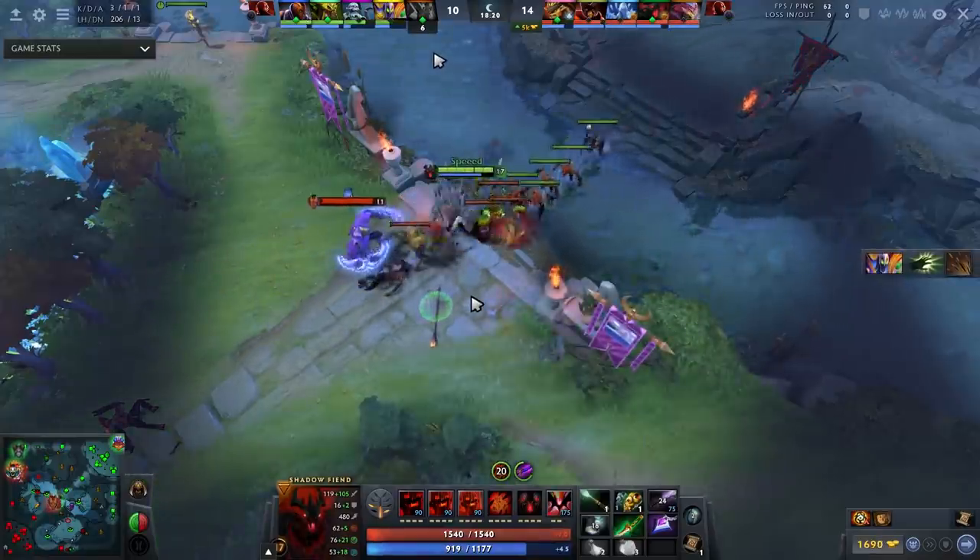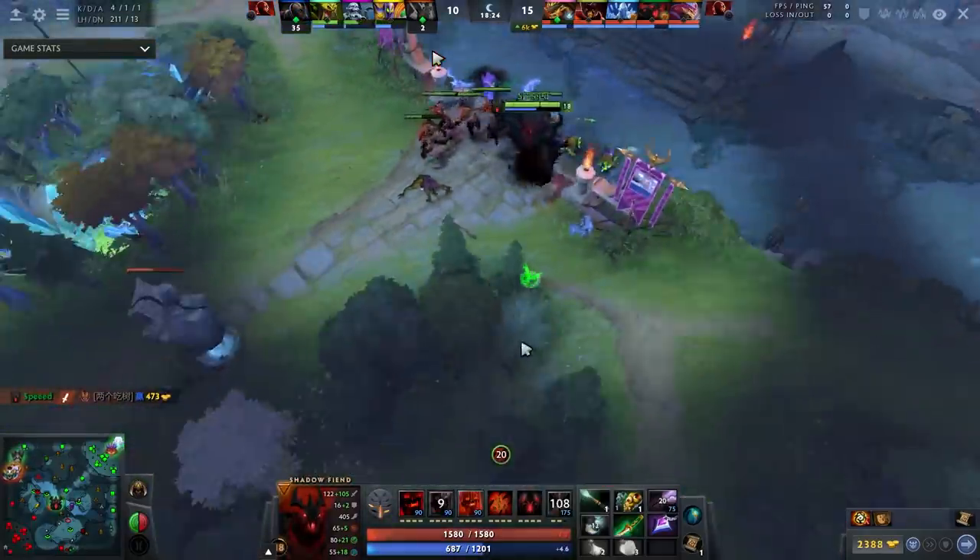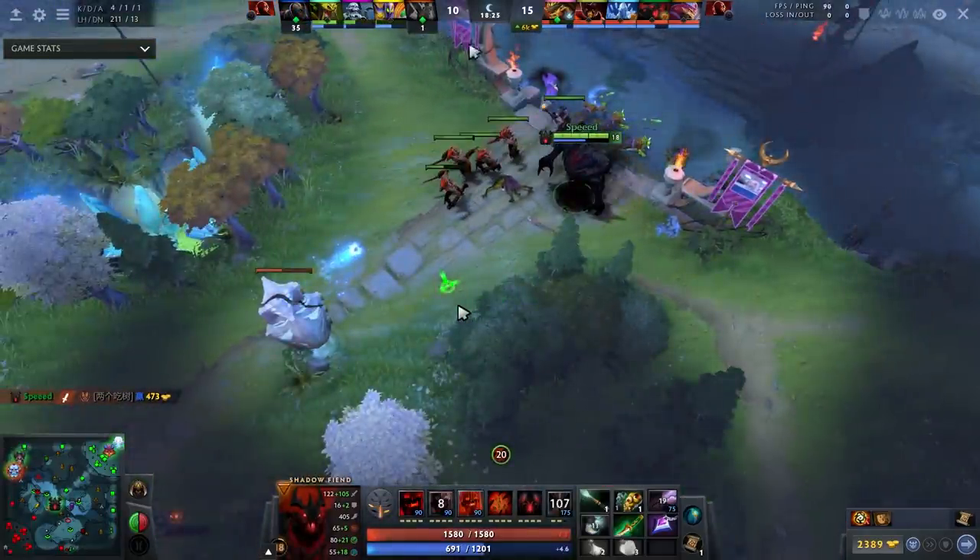Fortunately, I think he assumed I would back off or not make this play. I once again assumed he would go for the creep wave, and with a little bit of patience I pick up another kill. I want you guys to think about this — you're probably saying to yourself: 'Oh my god, this AntiMage is so bad. The only reason Speed can kill him is because AntiMage is a horrible player.'